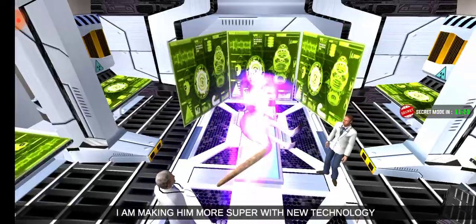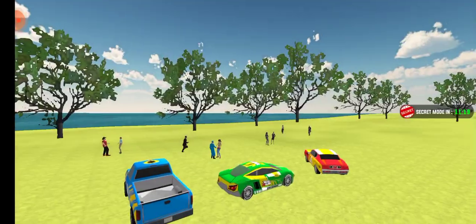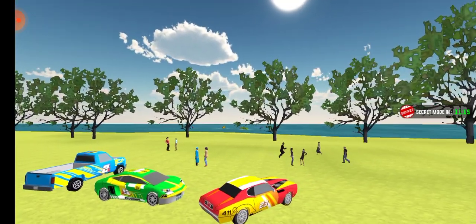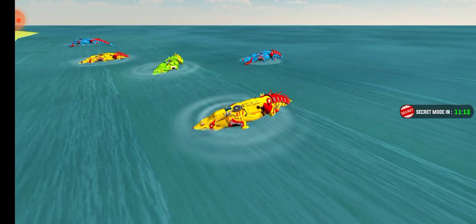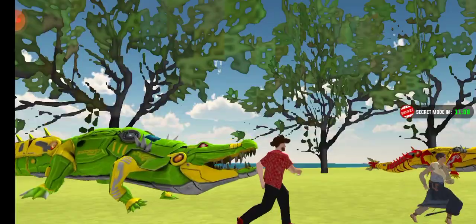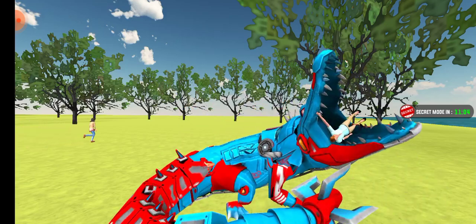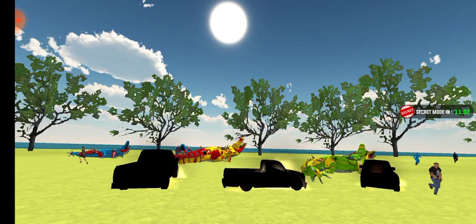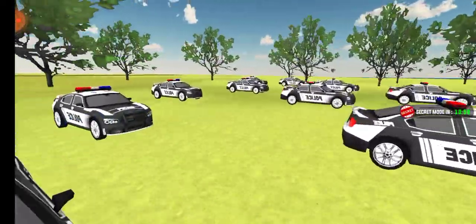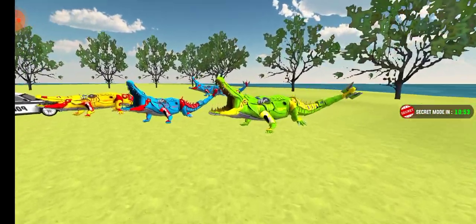There was an accident and the kangaroo got injured. Aliens are coming to take down enemies and kill people, and there are some crocodiles and other different things. The main purpose of the kangaroo is to take down all the enemies, all the aliens, and all the crocodiles.